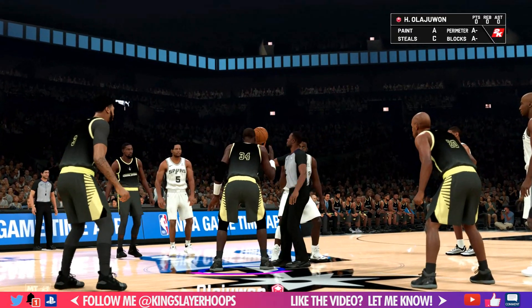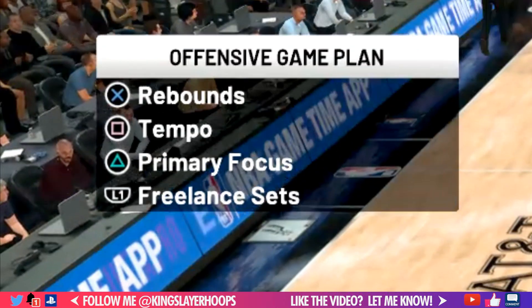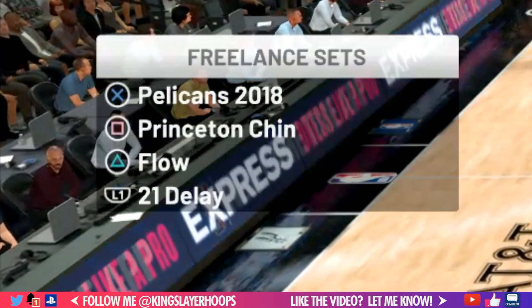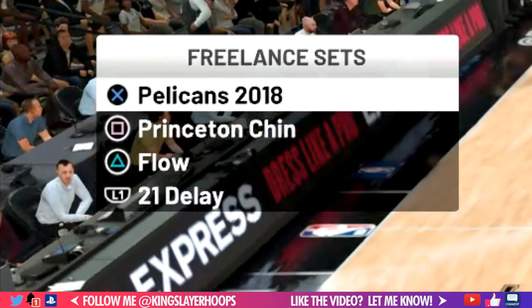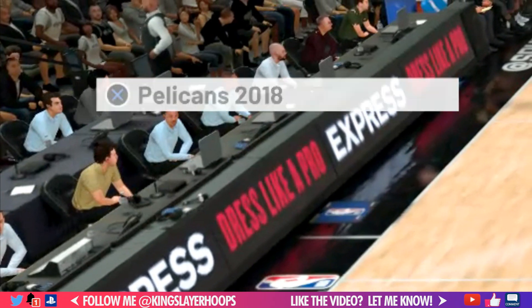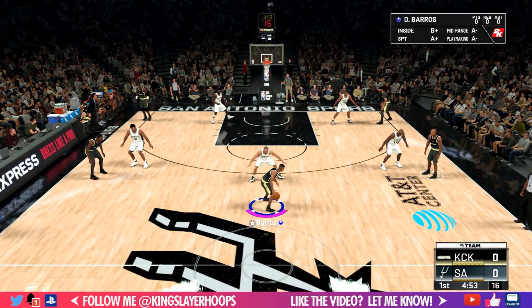Let's jump into a domination game against the San Antonio Spurs — this is offline, and I will show you some online examples later. Hit right on the d-pad, go to freelance sets, and make sure we select Pelicans 2018 to start. We're going to initiate this offense right at the top of the arc. It's a five-out spacing and we're just going to focus on one branch in particular.